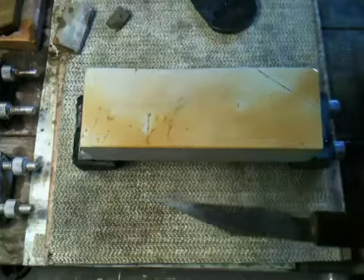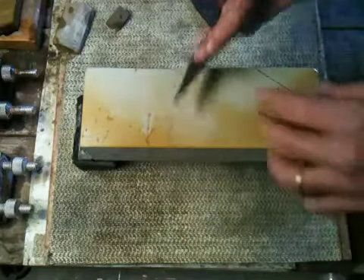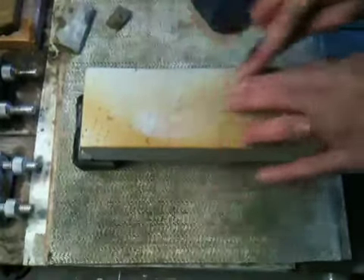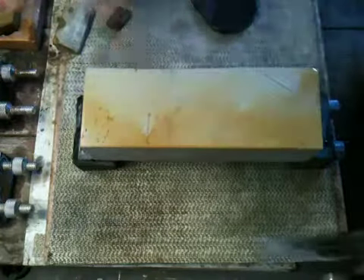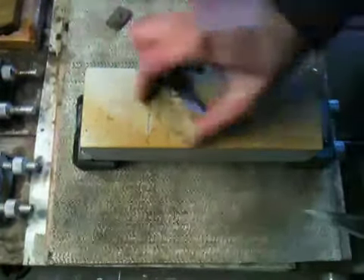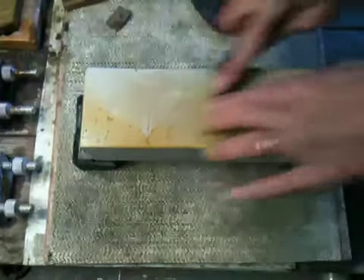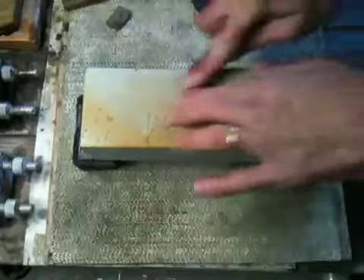Now if you add, for instance, a Mikawa Nagura — a slurry stone — the slurry in this case is going to be about 90% from the Mikawa. And the Mikawa does have a certain amount of particle grit in it. But you're not going to get the real amazing cutting action out of the stone with just the Mikawa Nagura. The other alternate would be to have a different Nagura, something that might be a little bit more fully charged with native grit. We're getting a slight amount of cutting action, but not a great amount.